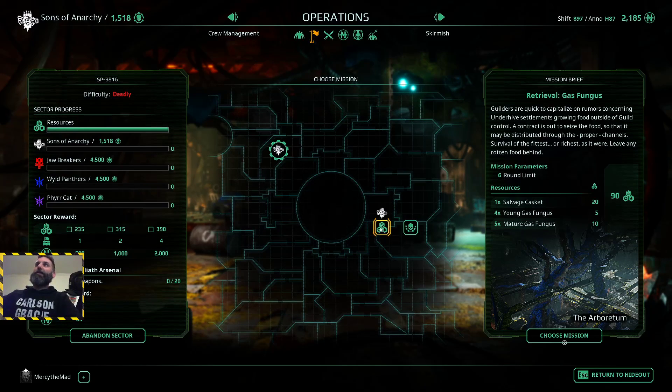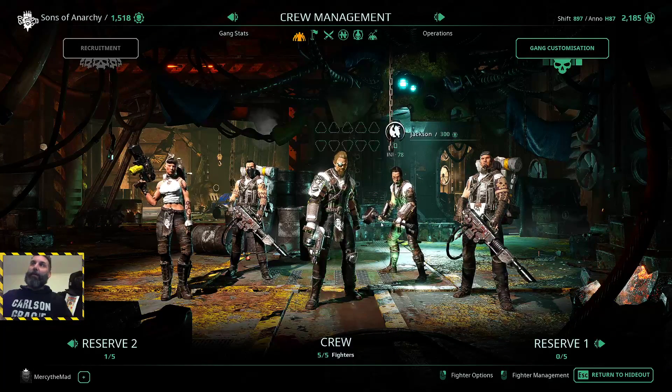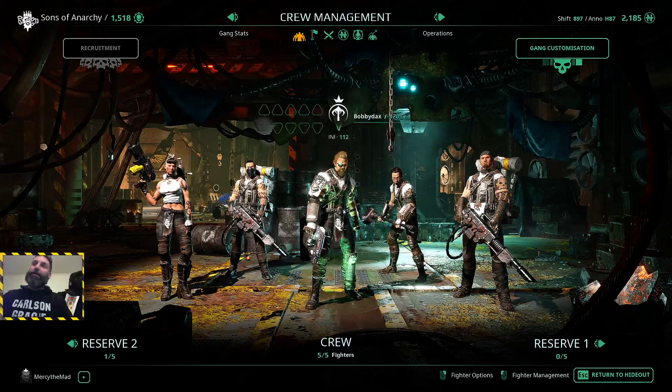Basically how it works: you select one of these missions. If none of the gangs choose that one and you get an uncontested one, you just take the objective rewards and you're fine. If one of the other gangs does choose the same sector as you, instead of fighting the battle you just forfeit the match. What will happen then is you'll lose the match, won't get any objectives, and all of your team members will have a chance to lose their weapons and also get an injury.